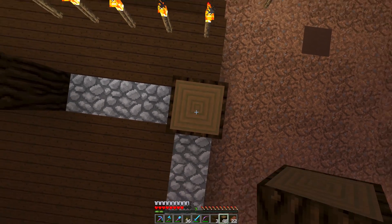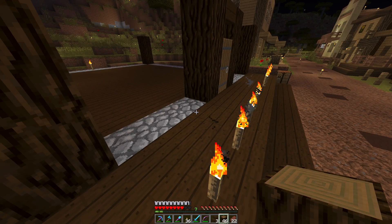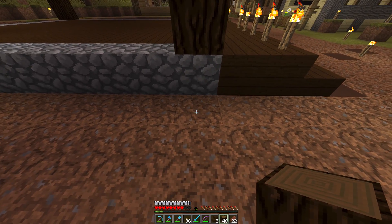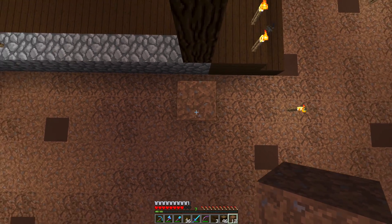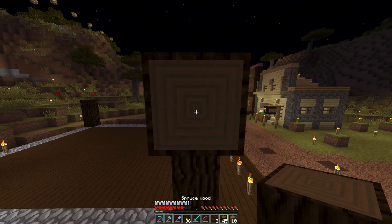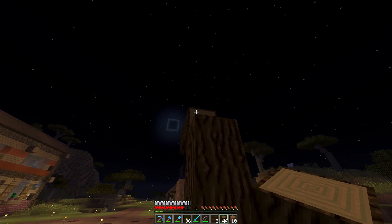Now we have beams of spruce wood all around and there will be beams across the ceiling. I have to look up the design every now and then to see what I'm actually doing, but it seems okay. Now we have beams across here — and this is just a helping block that will of course be removed.